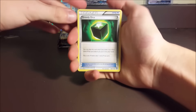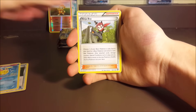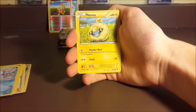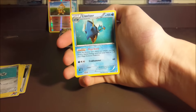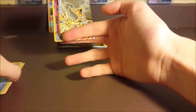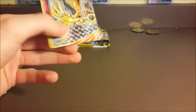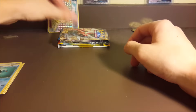You guys can guess what we're going to pull in the comment section if you'd like. We got the Greedy Dice, Azumarill, Ninja Boy, Joltik, Fungus, Bergmite, Marit, Clink, and a Zernius Break — oh my goodness — and a Clawitzer regular rare. So there is already our one good pull that we were hoping for. Zernius Break, that's a good one — very very good card.